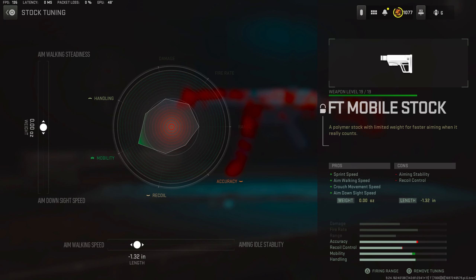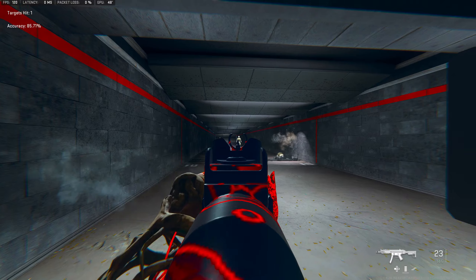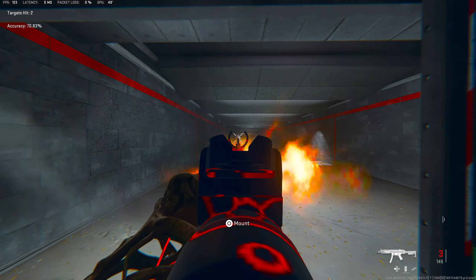For the tuning on the mobile stock, I was rocking the left side at neutral at 0.00. Then for the bottom, I was rocking it at negative 1.32, tuned towards the extra added aim walking speed. Here's the Lachman Sub with the mobile stock at close range, medium range, and finally at long range.